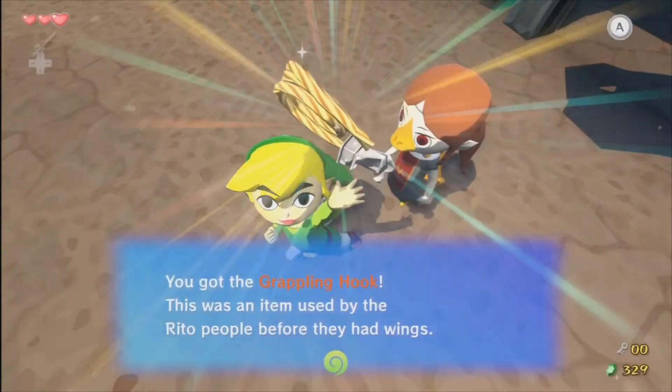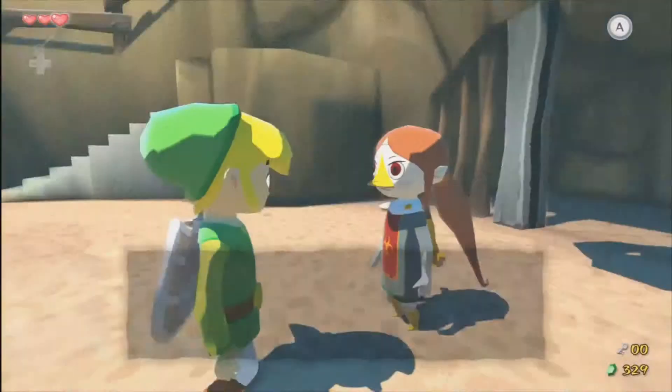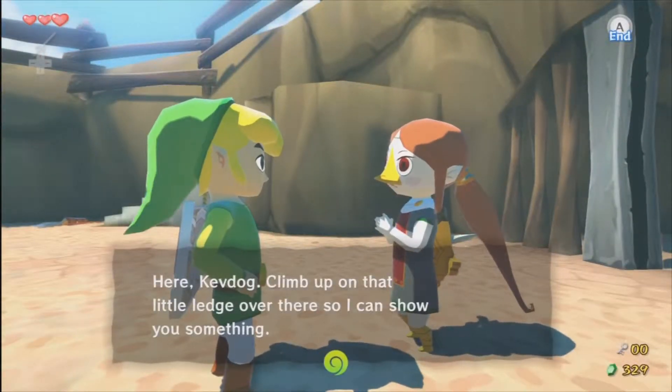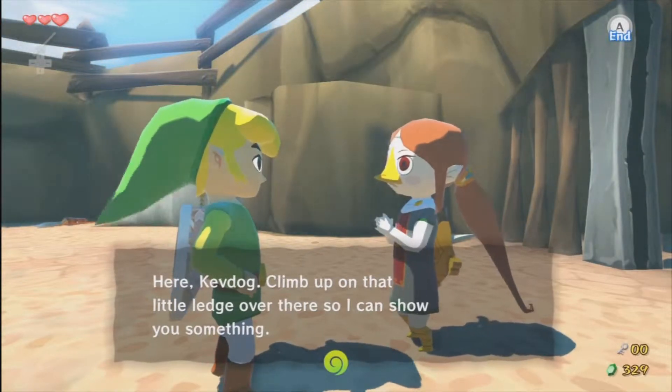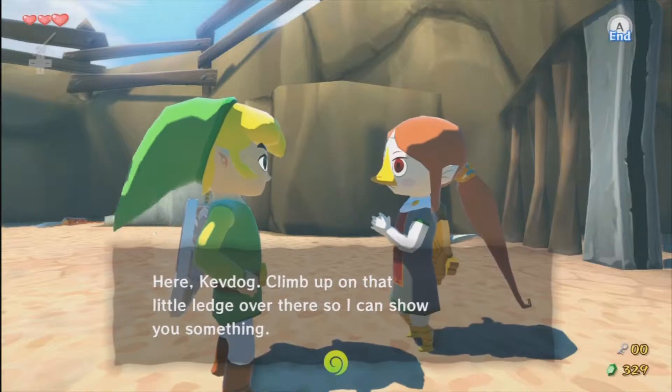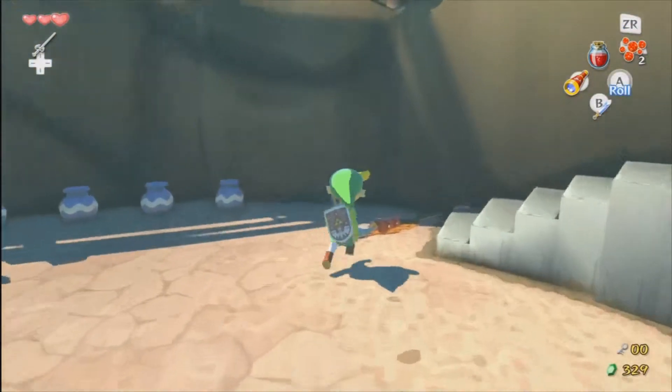By the way, the voice I was trying to use for her was supposed to be like a duck voice. I don't know if that came across at all. But this is the grapple hook. Basically you can use it to grapple on things and swing. Climb up on the ledge over there.